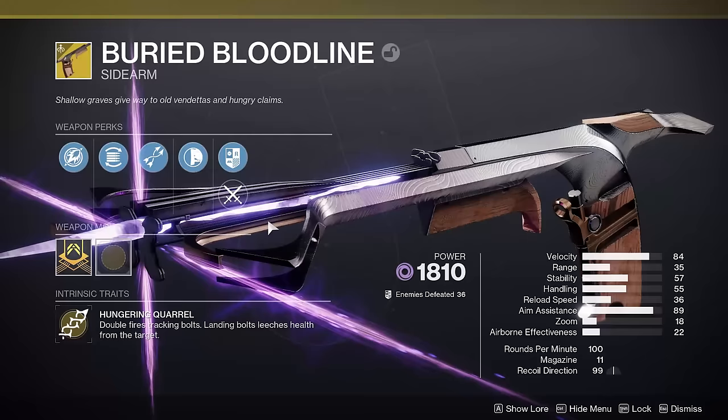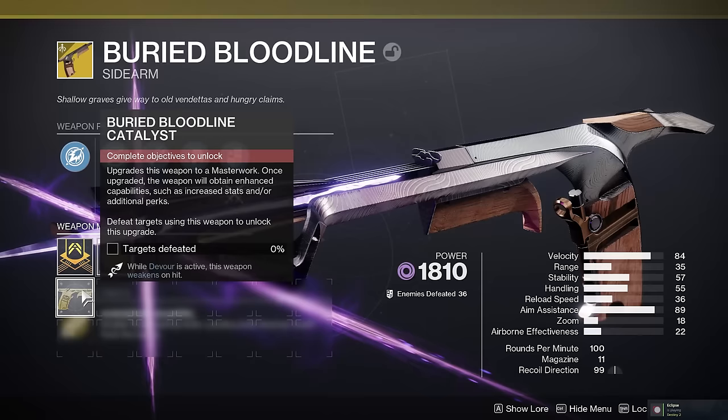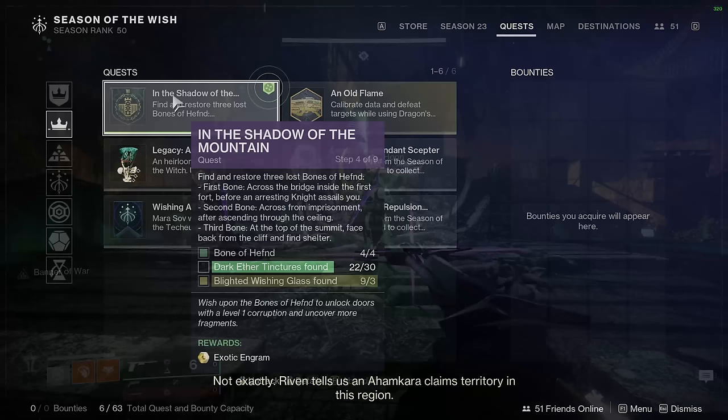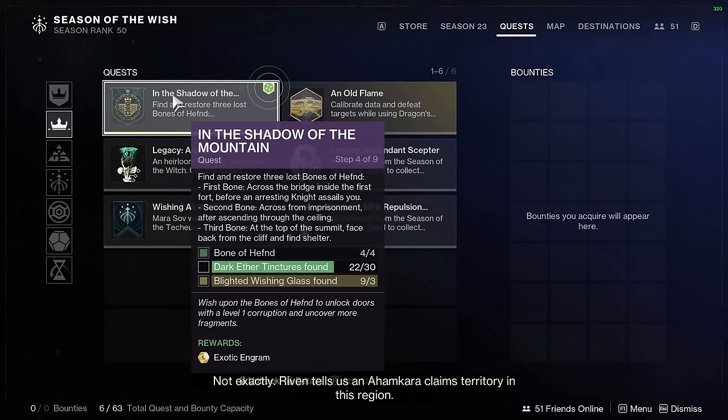In order to do this, you actually have to solve three mini puzzles throughout the dungeon. However, first you must have gotten the Buried Bloodlines exotic, and you must have completed the In the Shadow of the Mountain quest — or at least we think so. This requires you to go to a special area that only exists if you have completed that quest, so as far as we are aware, you have to have completed it.